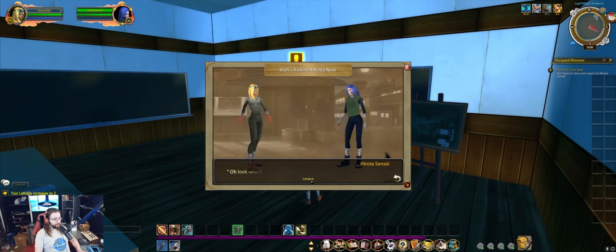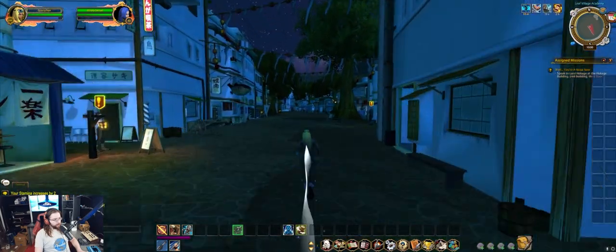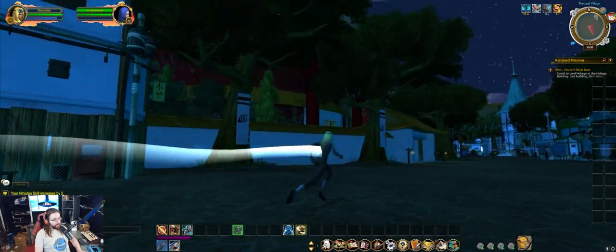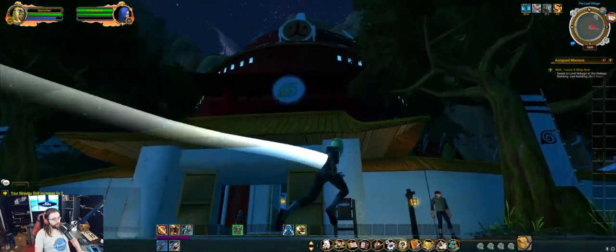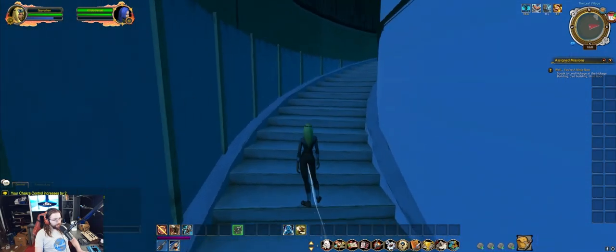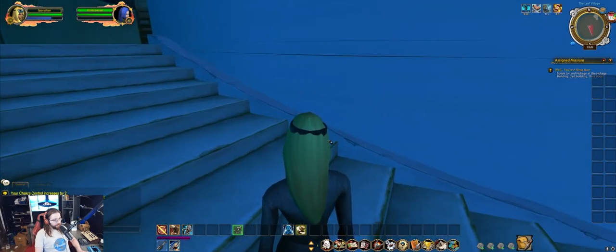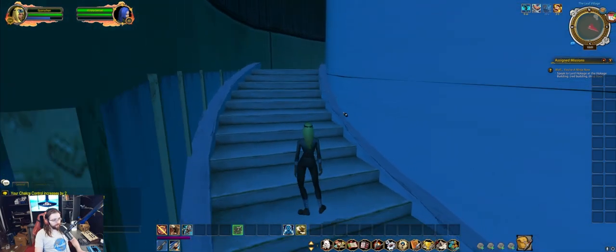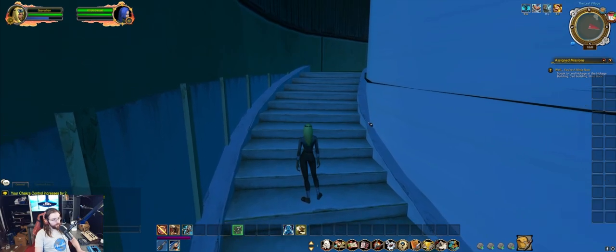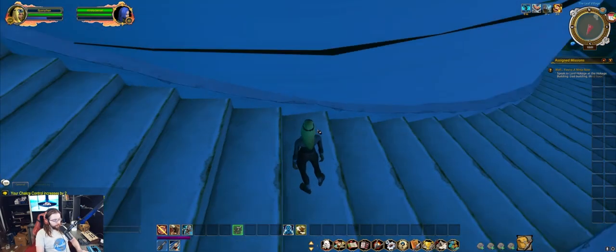Returning once more to Hirota Sensei, we gain another level and then head over to the Hokage building. It's right here in the back closest to the mountain — the big red building. These stairs in particular have a reputation for trapping and slaying genin. The collision on this stairway is a little tricky, so I recommend turning off Shinobi Travel Speed while climbing them. If you do get stuck, you can type /unstuck in chat to freely kill your character and get out of a sticky situation.